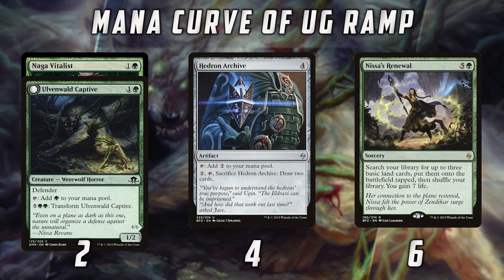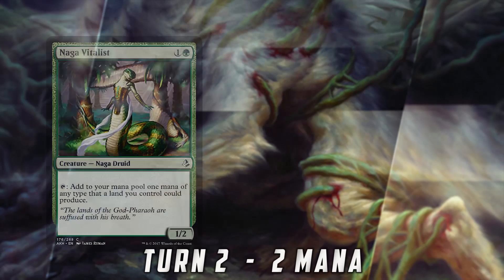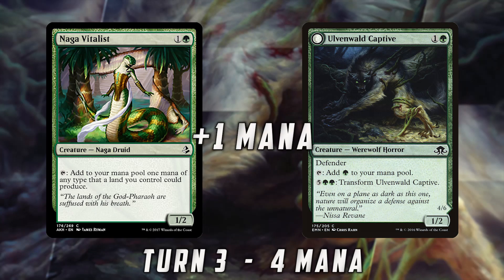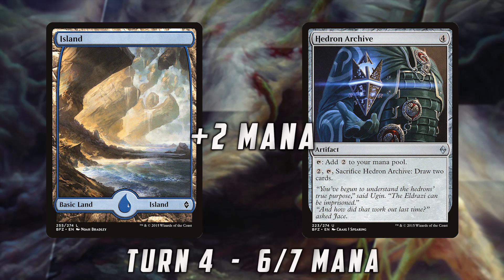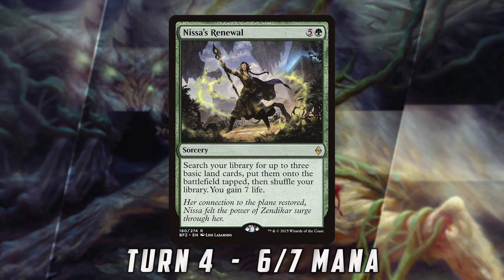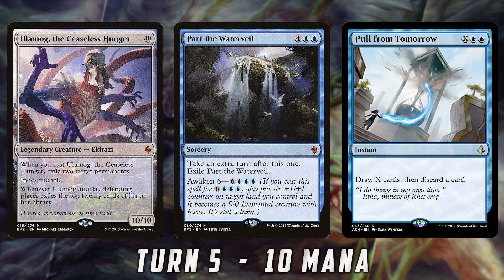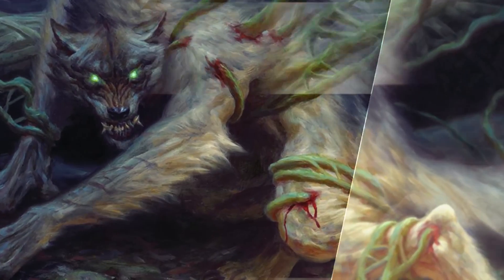These cards are very intentional. The thing with choosing your ramp spells is you've got to really consider what the curve and the goal of your deck is. Our plan is to play a two-mana ramp spell on turn two, which means the next turn we untap, play our land — that puts us to four mana, which gets us to Hedron Archive. When we untap on turn four, we're going to have six or seven mana depending on if our two-mana ramper lives. Either way, even if we lose our Naga Vitalist or Captive or miss our land drop, we have enough mana for Nissa's Renewal, which is plus three mana, meaning the next turn we untap we'll have the ten mana necessary for Ulamog, ten mana to Awaken Part the Water Veil, or ten mana to cast a huge Pull From Tomorrow. There's a lot of intentionality in the ramp spells in this deck.